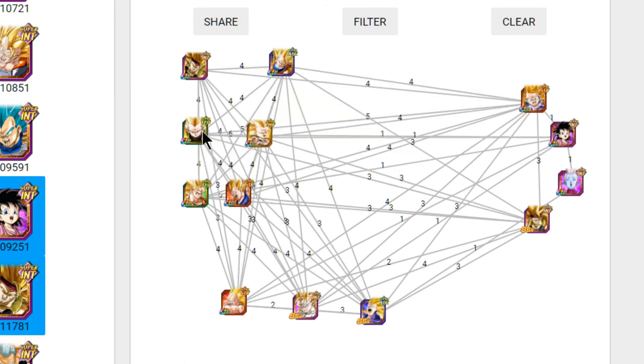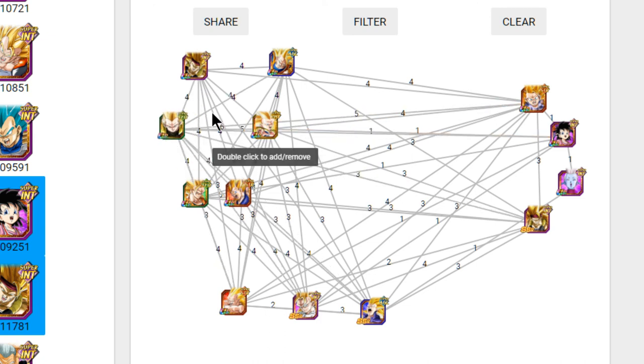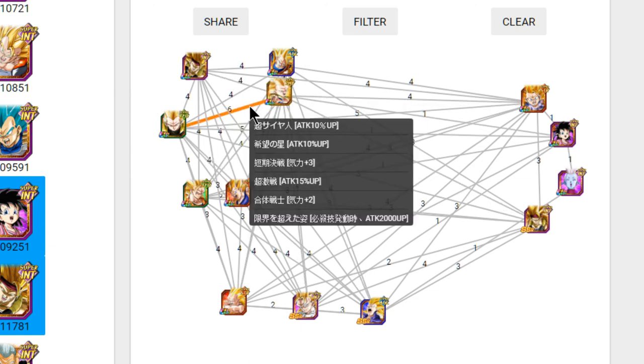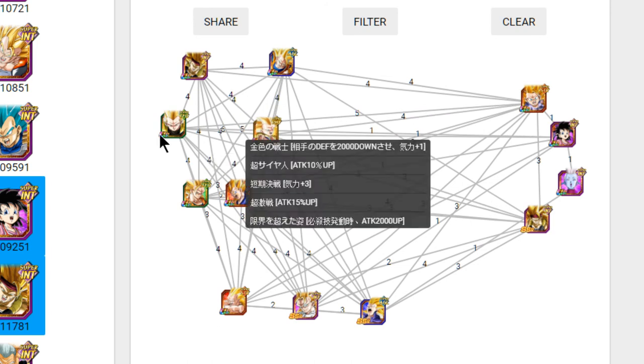He is a good linking buddy if you have him fully maxed out. He shares four Link skills with the Bardock: Super Saiyan, Over in a Flash, Fierce Battle, and Going Beyond the Limit. Honestly, Going Beyond the Limit is not really that great — with all these percentage increases, that 2,000 flat attack buff doesn't do much. So really we're looking at the 25% attack buff and Ki Plus 3, which is a very good link skill set.